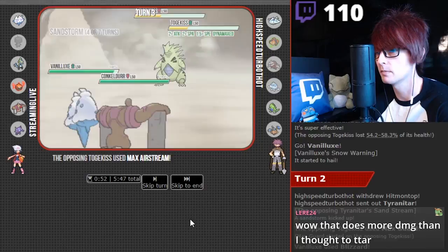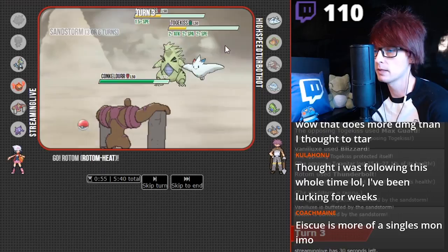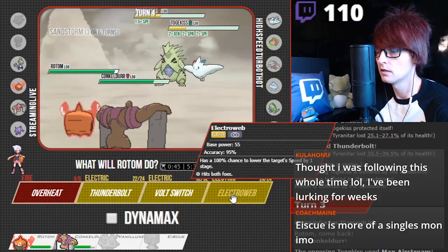And then Togekiss goes back down to normal. We're gonna go for Rotom again. And I think I'm gonna Mach Punch Thunderbolt. I might even Dynamax it. Oh, I could Electro Ball here too. I could still KO and then Dynamax next turn. Would Electro Ball KO that T-Tar? I'm actually just curious. He's gonna follow me, I'm sure.